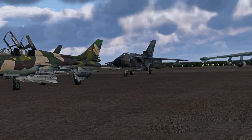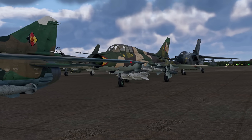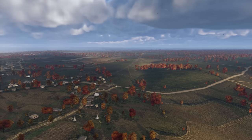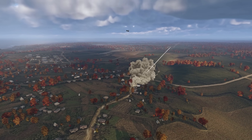SWAT012 asks: with the F-105 being a bomber, why doesn't it get an air spawn? Hey, SWAT012! Starting with Rank 6, all strike aircraft spawn on the airfield because their flight performance is mostly on par with fighters. If we give them a chance to get to ground vehicles faster, that would make air combat less balanced.